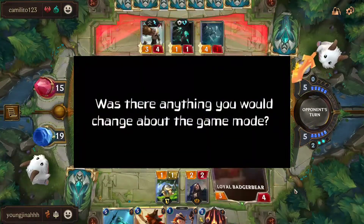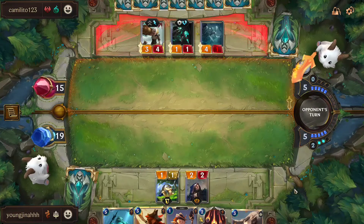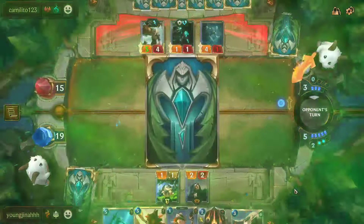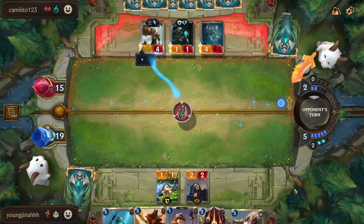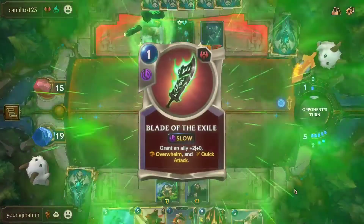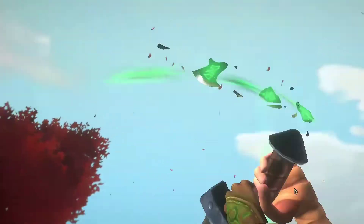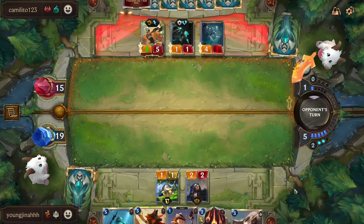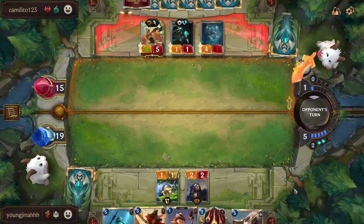Was there anything that you would change about the game mode? What I would change is how long it takes, especially whenever you have a ton of tokens. Of course, you can just retire and surrender matches just to get fast rewards and to get the epic capsule from those tokens. At the same time, if you wanted to play through it, I think it was very time-consuming and the rewards didn't get all that much better.